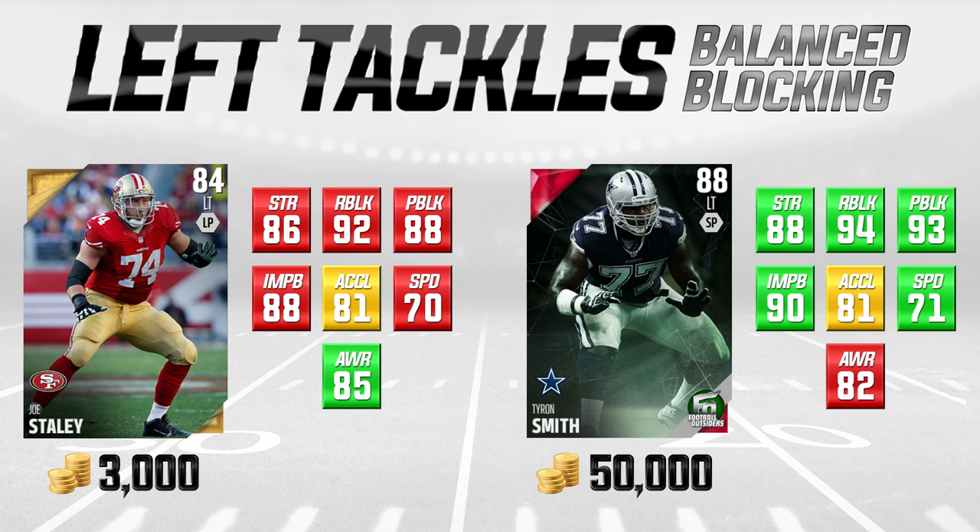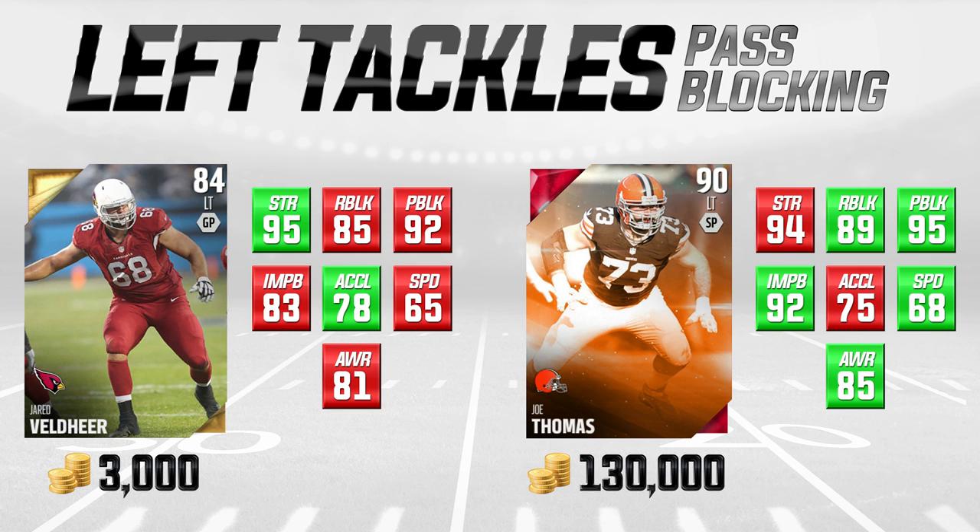Now let's talk about pass blocking specialists — guys specifically built to pass block. The most important attributes here are pass block and strength. Run blocking doesn't matter when you're pass blocking, impact block doesn't happen much, and acceleration and speed aren't important since you're not moving down the field. Awareness could matter slightly, but from my testing it wasn't substantial. So the two most important attributes for pass blockers are pass block and strength.